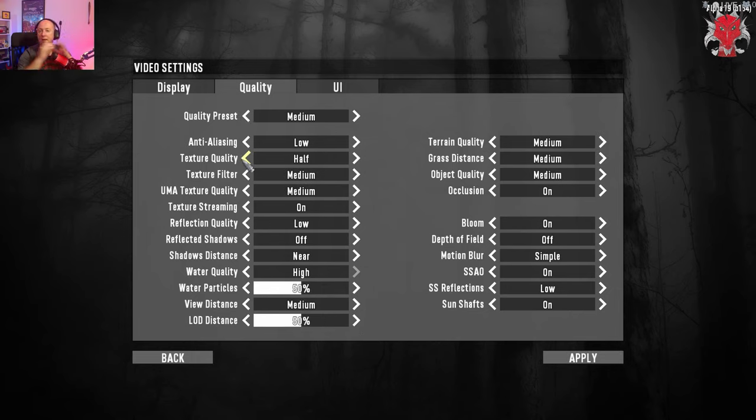Quality — when you launch the game it'll come on as medium. If you've got a Core i9-9900K or an AMD 3950X and a 2080 Ti, you're going to go for ultra settings straight away. But if you've got a Core i3 or an AMD 3600 or something smaller than that, you're going to have to play with a couple of settings to get better frame rates.